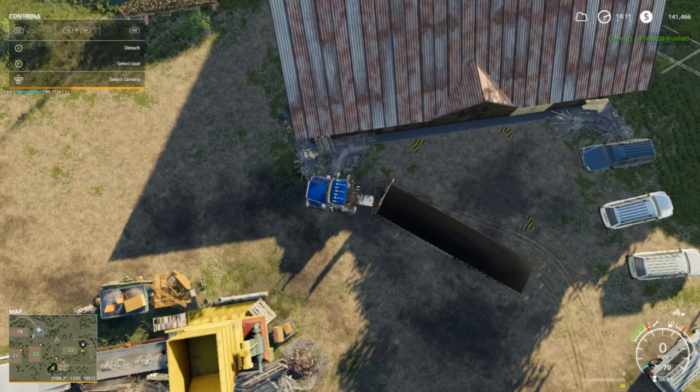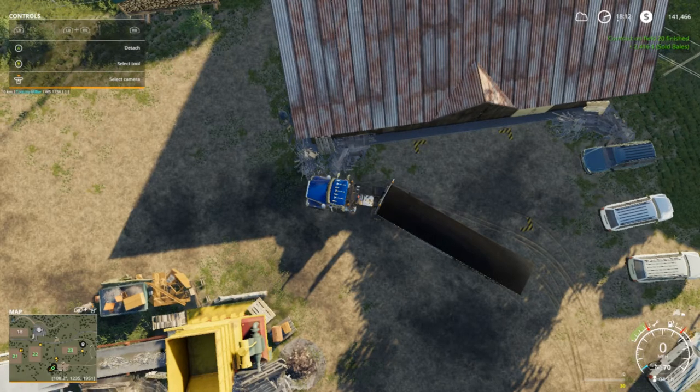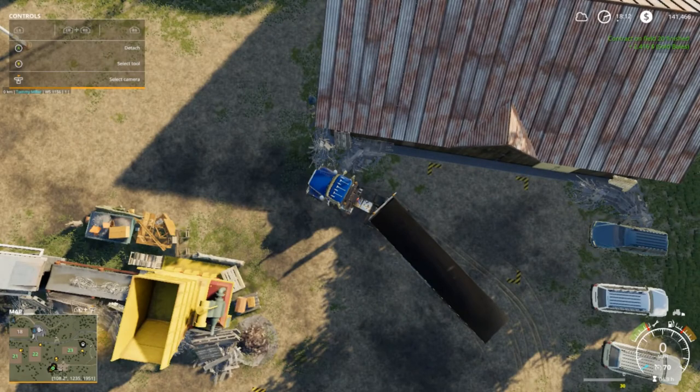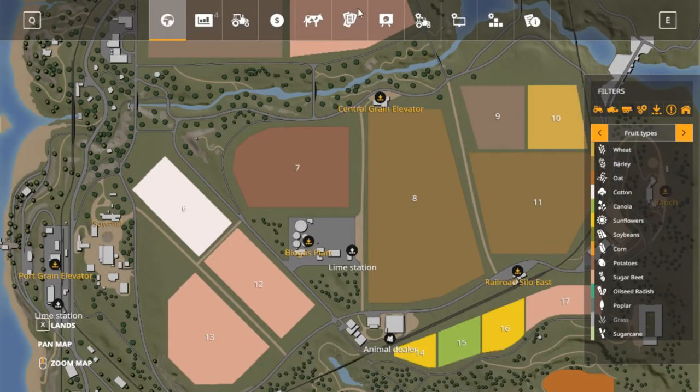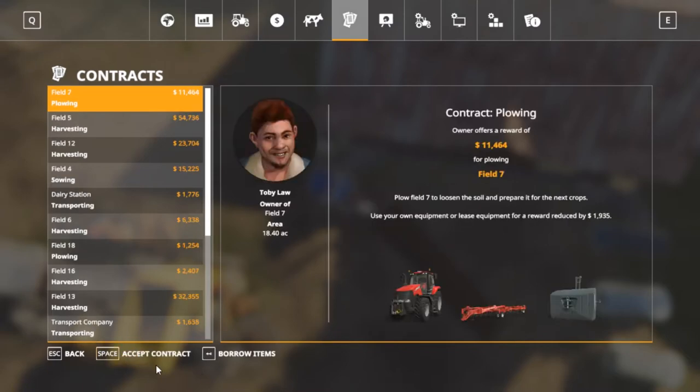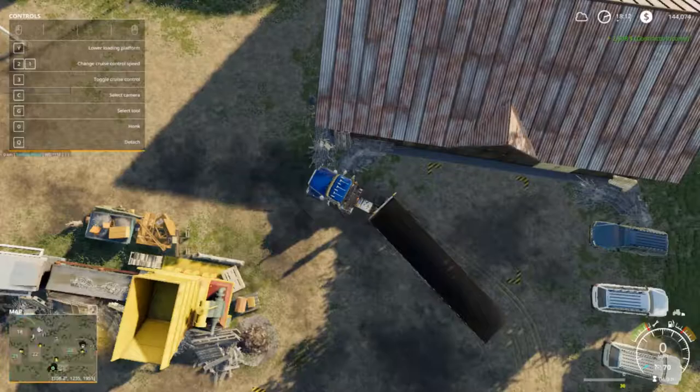Contract on field 20 is finished - plus 2,416 dollars. We get an extra 2,608 for the field bonus or whatever it's called. So that's the end of that.